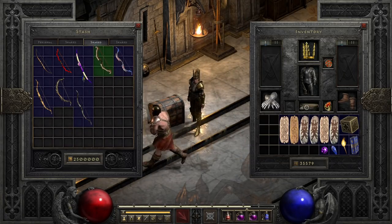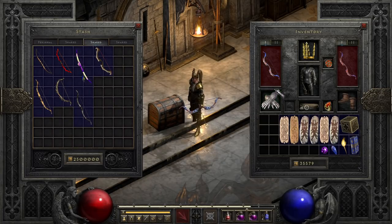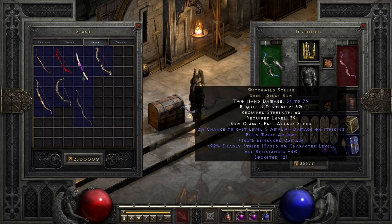Witch Wild String thankfully pulls us back into the realm of interesting bows. This is a bow I will sometimes even use on Act 1 Rogues until I can make a Lawbringer for an Act 5 Mercenary or happen to find a Reaper's Toll. It packs a chance to cast Amplify Damage on striking, which really helps out a number of characters. Combined with okay damage, Deadly Strike, 40% resist all, magic arrows, and two sockets on top — while this bow is not best in slot, it is definitely slept on. This is the first unique bow that can actually compete with some of the budget runeword bows.